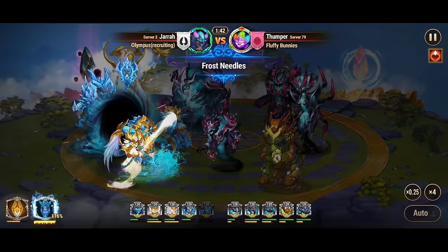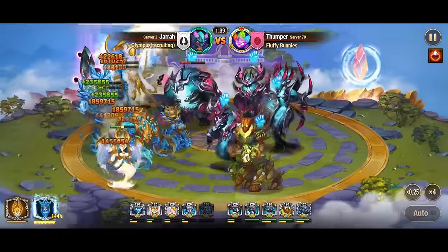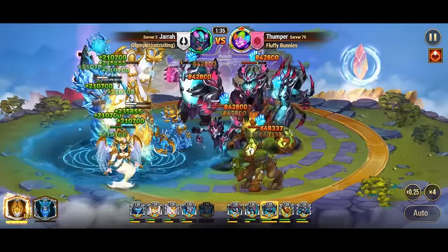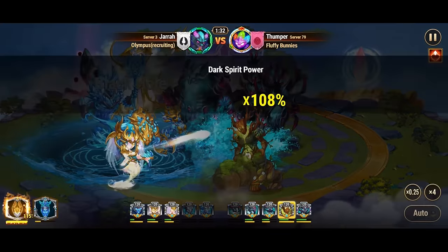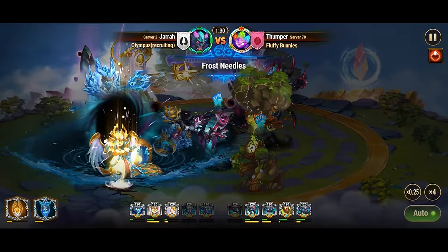Fire titans excel against earth titans, as their fiery prowess overcomes the solidity of earth. Conversely, water titans have an advantage over fire titans, as water extinguishes flames. Earth titans, in turn, are effective against water titans, as they can absorb and withstand the force of water.